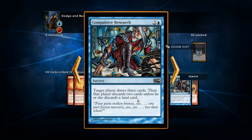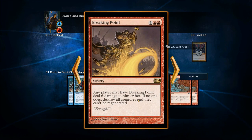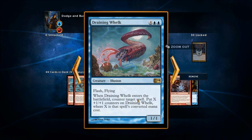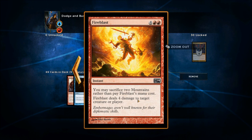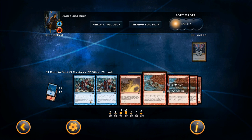We have Invoke the Firemind — draw X cards or deal X damage to a creature or player, which is why it costs two blue, a red, and an X. Compulsive Research for card draw, Breaking Point for mass creature destruction, and Sulfurous Blast — four mana, two damage to each creature and each player, and if you cast it during your main phase it does three damage instead. The Draining Whelk is a counterspell for six that also pumps itself up when you counter a spell. Charbreaker Devil lets you pull instants and sorceries from your graveyard to your hand during your upkeep, and Fireblast for direct damage. Overall, this is a blue-red direct damage and removal deck.